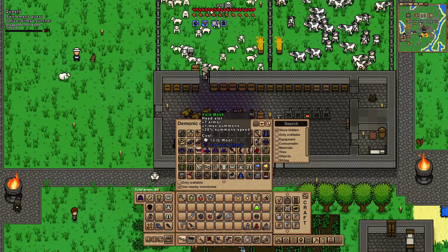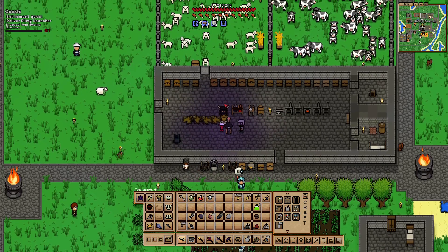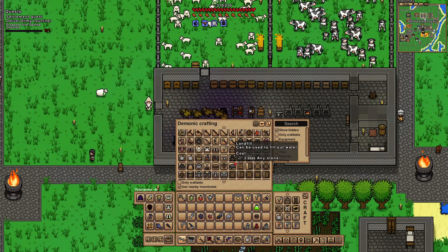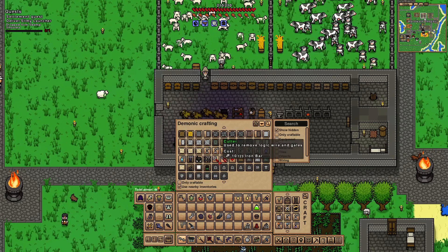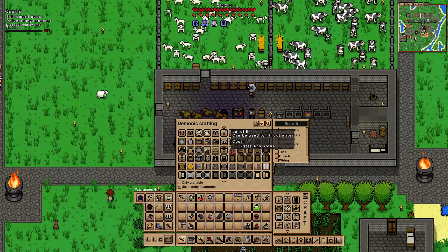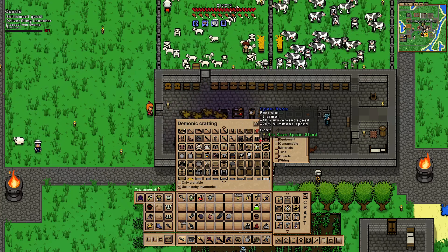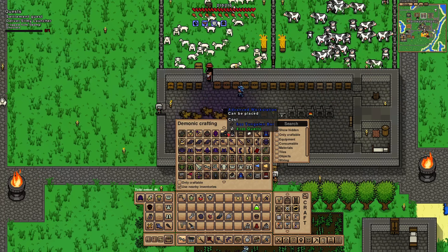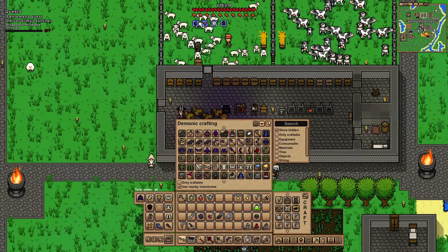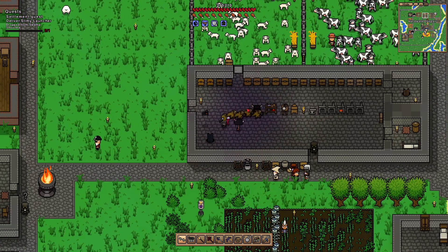Demonic helmet - no. Void mask - oh, max summon. Wait, what's better - the void suit or the suit I've got on? Probably the one I've got since I have the court stuff on. Let me keep looking. What the hell is a landfill? Oh, used to fill out water - interesting. I might just have to look it up. Okay, so I've found it - you need to have gone to the deep caves and got tungsten bars before it'll appear. Then in the demonic workbench you've got the advanced workstation - that's what I need to craft and place.